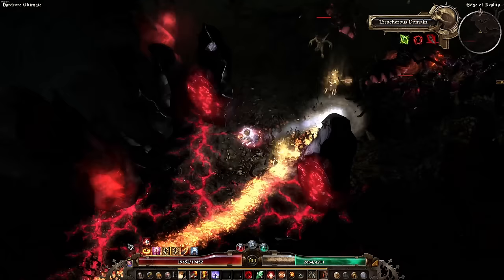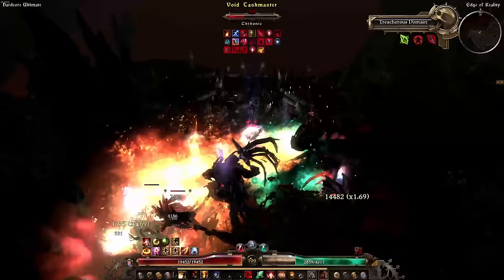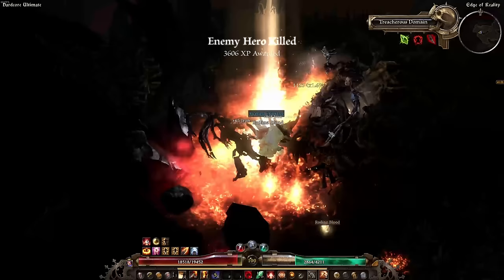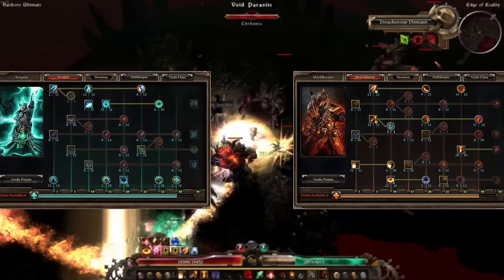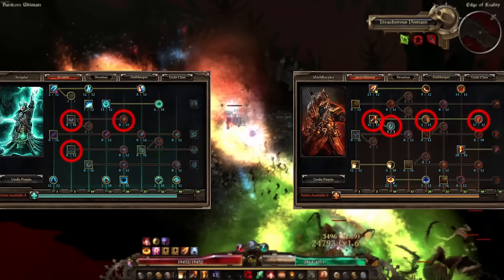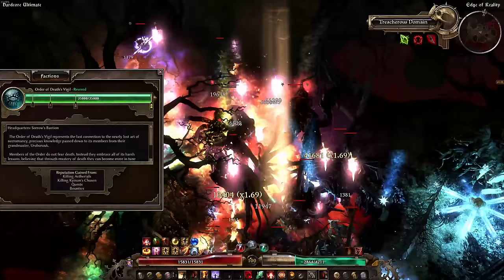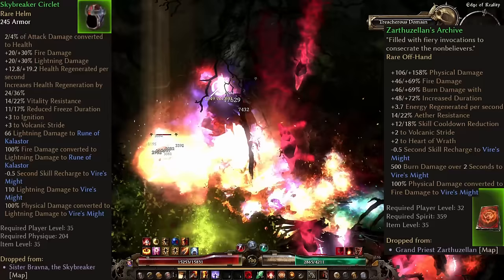No one zooms around Cairn as quickly as Fire Smite Skaters. This build combines good AoE damage and ramping single target damage with literally the best mobility in the entire game. However, it starts out a little bit slow in Act 1 and 2, and you should level with the secondary class first — either Arcanist or Demolitionist — since Oathkeeper is in my opinion the worst early game starter class. For Demolitionist you can play Blackwater Cocktail, and for Arcanist you can play Olexra's Flash Freeze and Callidor's Tempest. Once you get Zarthuzellan's Archive in Act 2 and Skybreaker's Circlet in Act 3, you can switch over to Vire's Smite and max out Volcanic Stride.